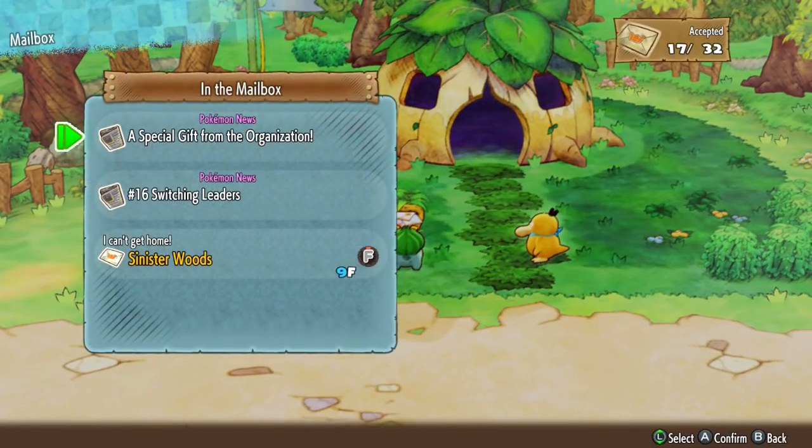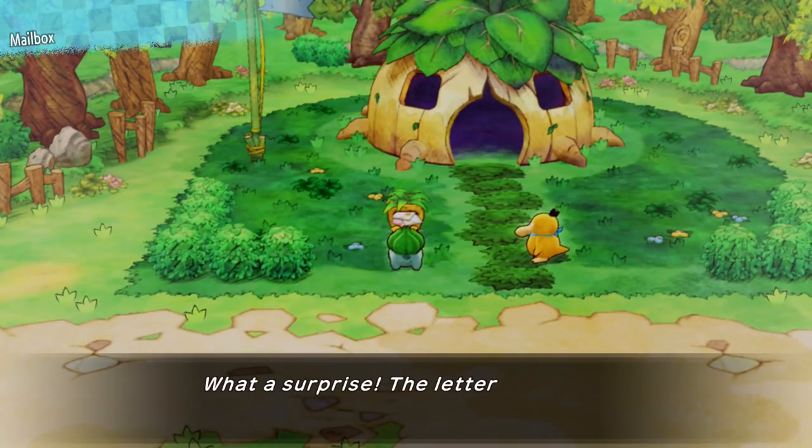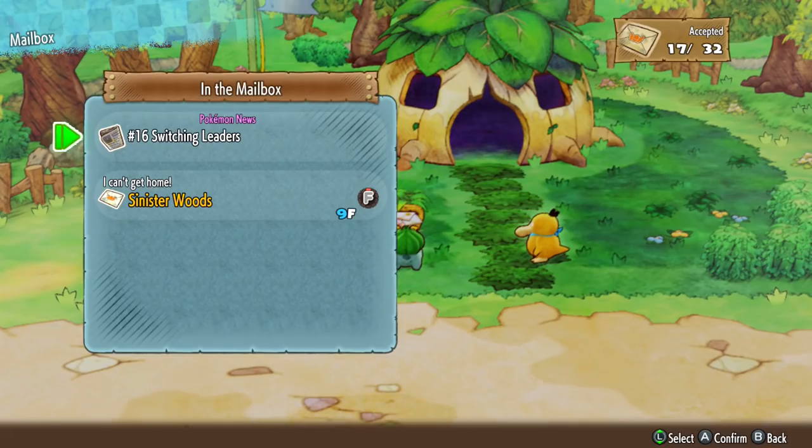We head up to check the mail. There's a special gift from the rescue organization to a hard worker like you — try to significantly power up by using the enclosed silver dojo ticket at the Makuhita Dojo. We're not doing that today, but I'm glad we have another silver one. Those are always useful.